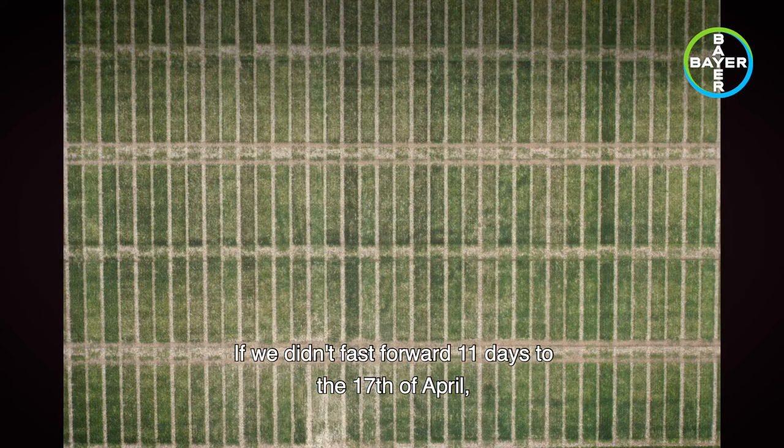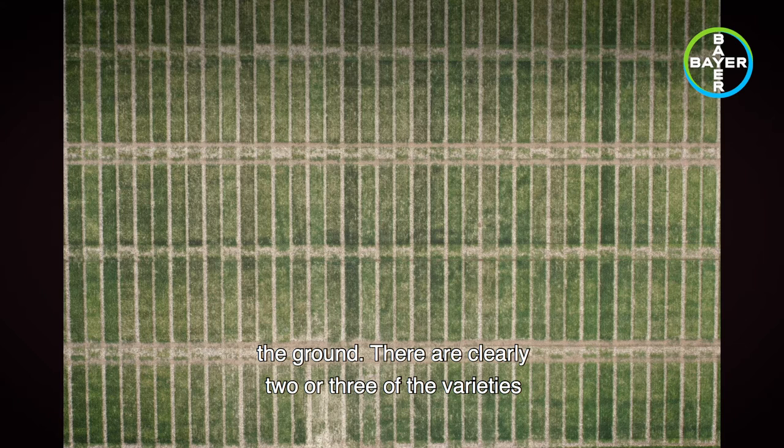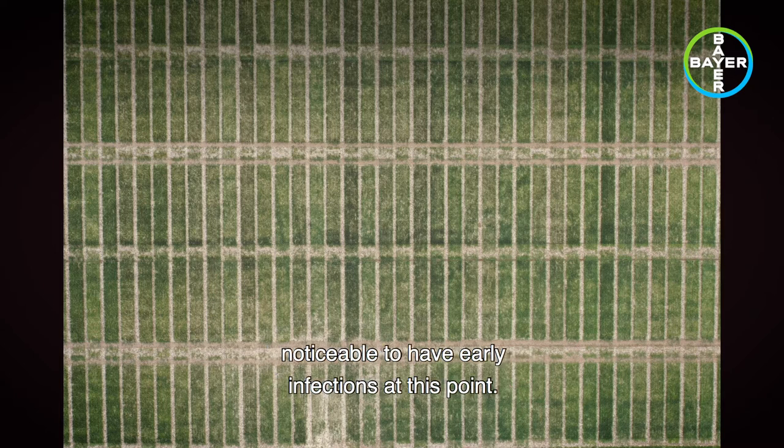Fast-forwarding 11 days to the 17th of April, not much has changed — there's been no rain still at this point, but the T0 fungicide applications have gone on. On the ground, there are clearly two or three varieties that have got some reasonable levels of yellow rust infection within them. Wasabi, Dunstan, and Kerin were noticeable to have early infections at this point.